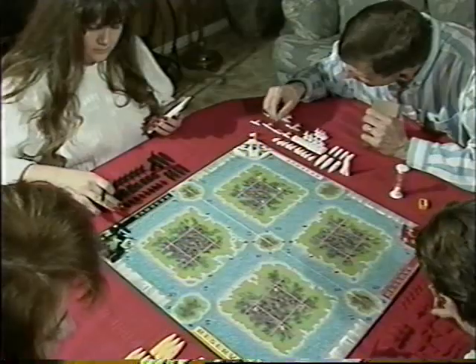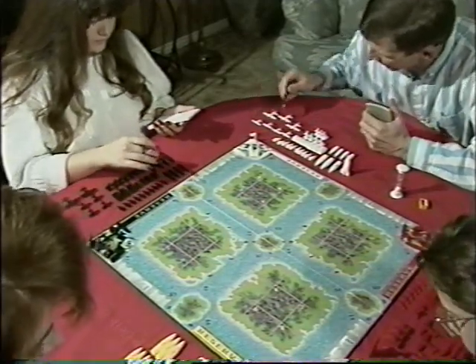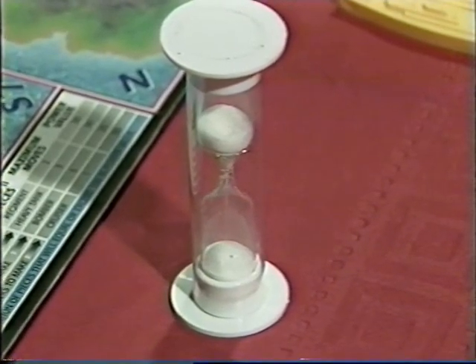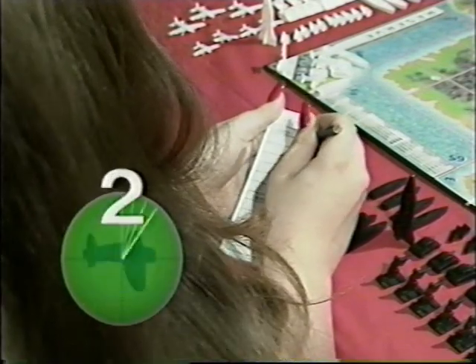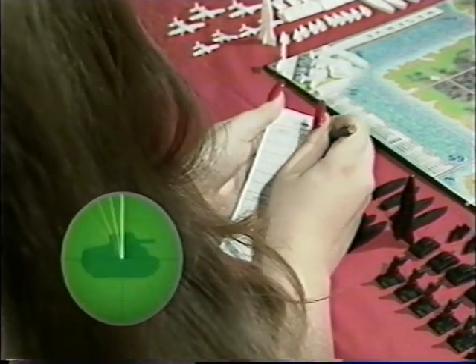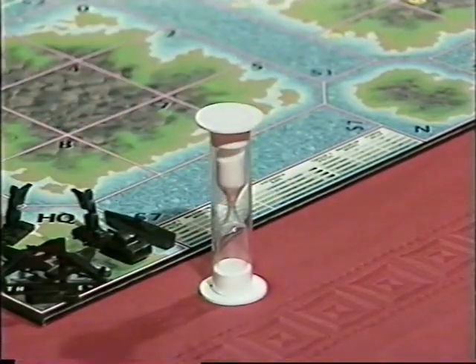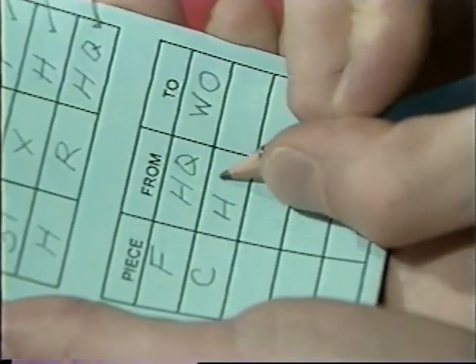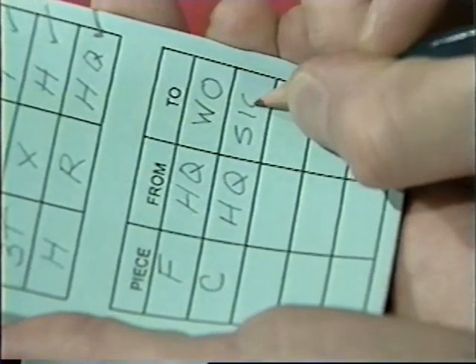The game is played by two, three, or four opponents, and has a two-hour maximum time limit. A three-minute sand timer provided with each game times each round. Players have up to three minutes to write down a maximum of five moves per round. When the timer is turned over, all four players write down their moves by designating which piece they want to move, which grid or position on the board it will be moved from, and which grid it will be moved to.